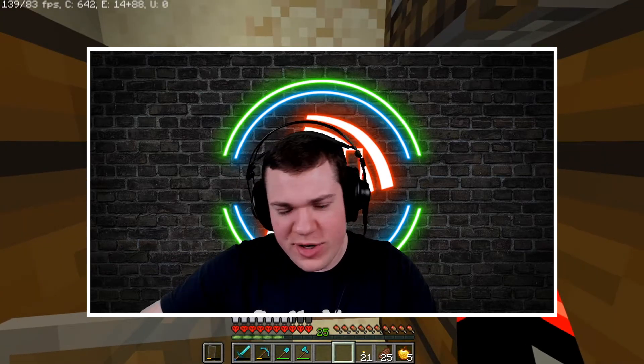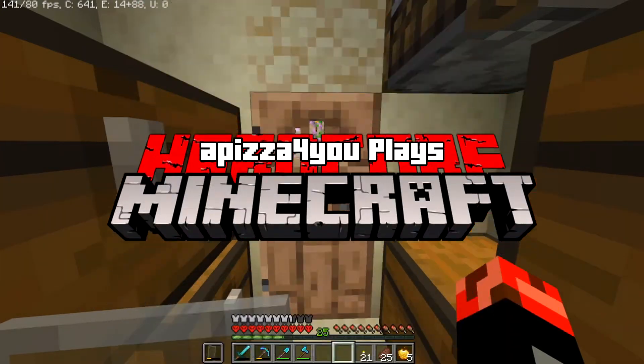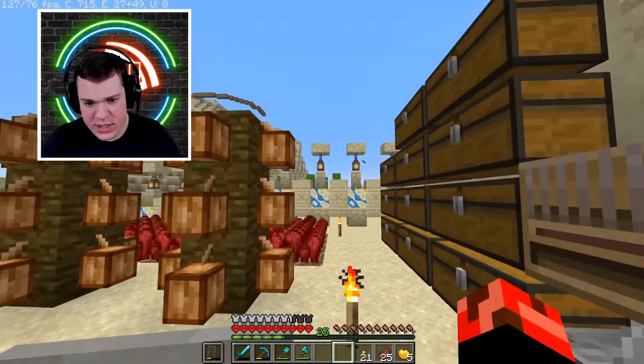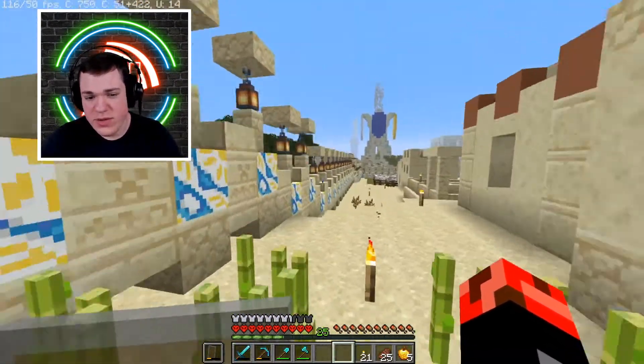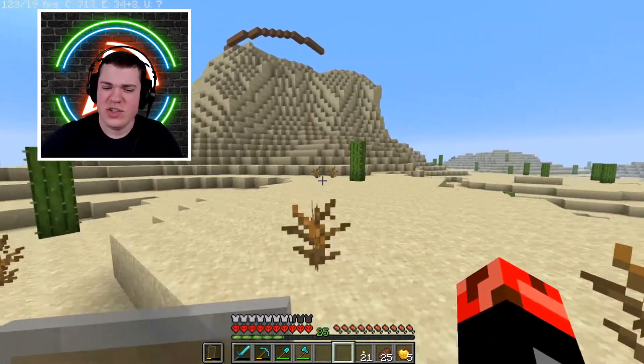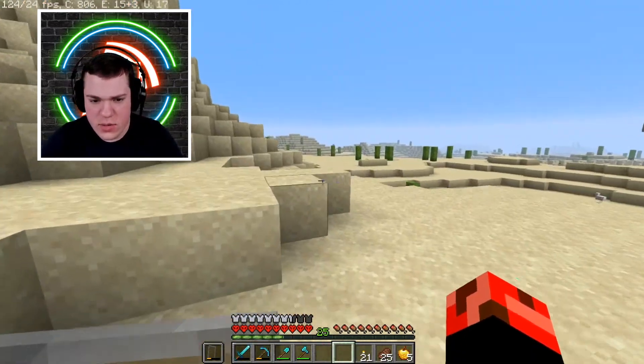Welcome back to another episode of the Minecraft Hardcore series, where we're trying to get all the achievements together and build a beautiful city. Today we are going to be working on the photographer station. I've been looking up some stuff trying to figure out what kind of builds to make so we have a section where villagers will give us maps to find things like woodland mansions and so on.